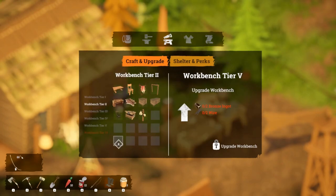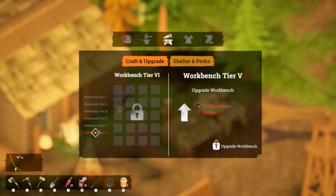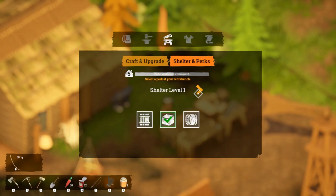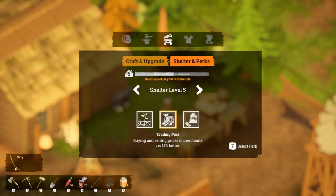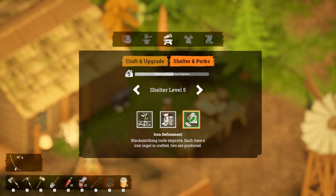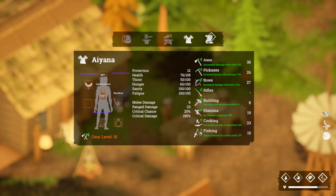These blank spaces - I wonder if that means there's extra things to discover on this tier of the workbench. We haven't spent all of our perks! Better soil quality - improve soil quality of your gardens, crops grow 20% faster, but we can't do that just yet. The trading post buying and selling prices of merchants are 15% better. Iron refinement - blacksmithing tools improve each time an iron ingot is crafted. Let's go with that one. So I need to upgrade my workbench for the next level.